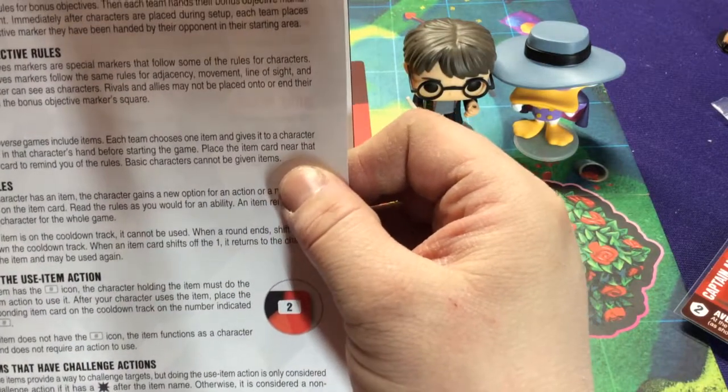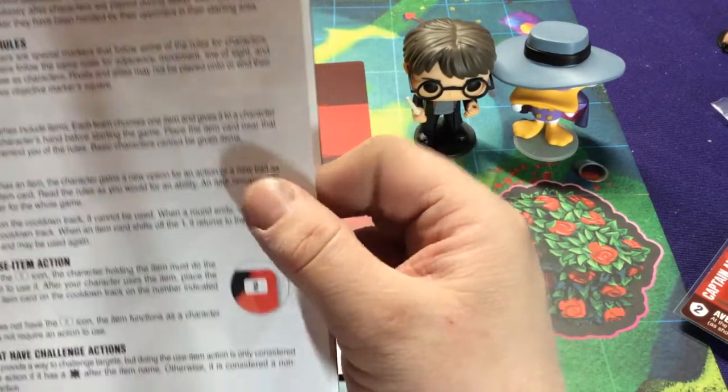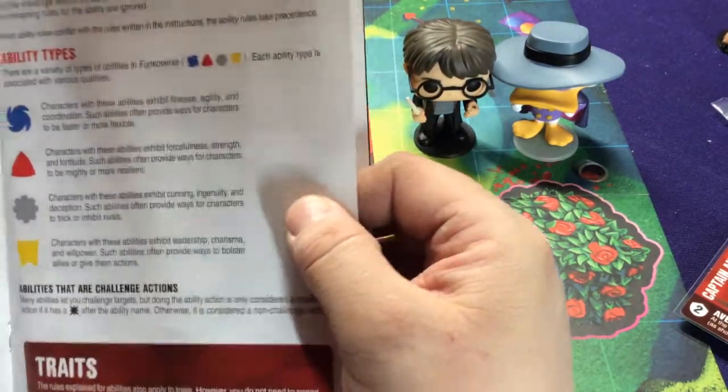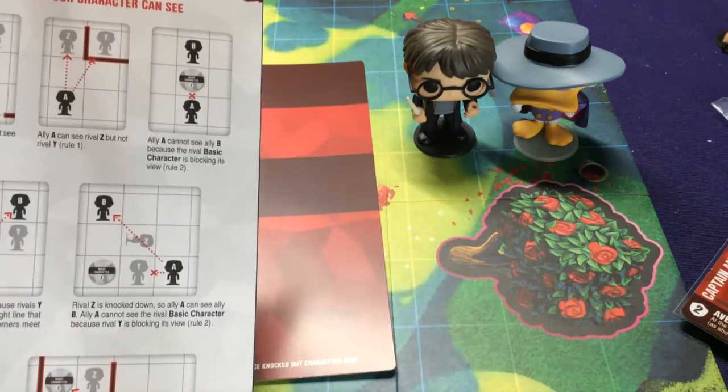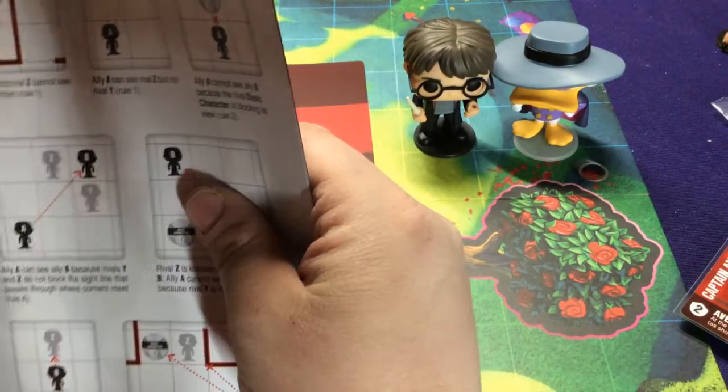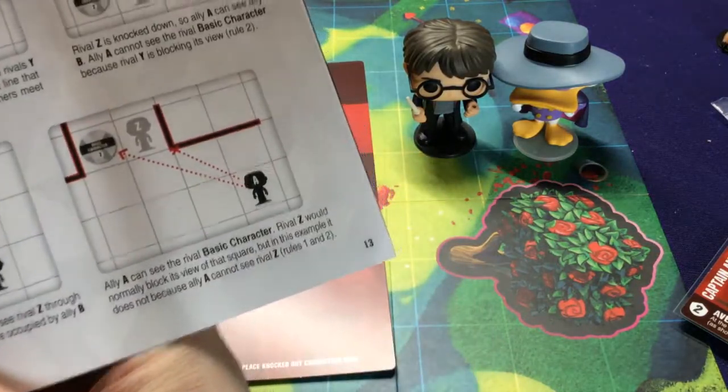There are special rules and different scenario-specific items, but those are covered in individual game rulebooks. Strategic timing of ability usage is important — since cooldowns shift at end of the full round (after everyone has gone), you need to plan when to use powerful abilities versus saving them.